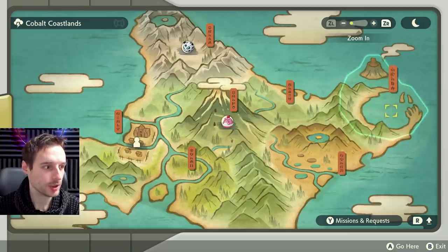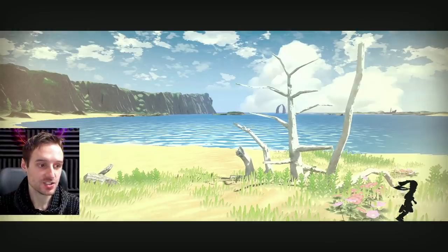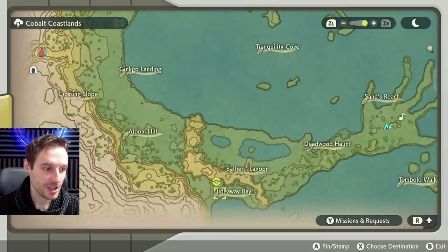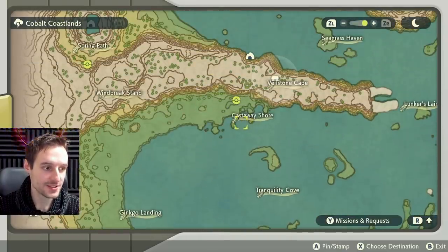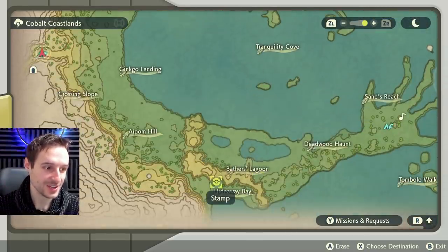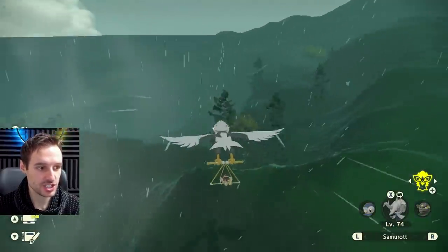Third area is Cobalt Coastlands. Sadly, it's actually the worst one to farm because the terrain is so awkward to get around and the sisters are so spaced out. One sister spawns down here by Hideaway Bay, another spawns on the opposite side of the bay at Castaway Shore, and another spawns on the opposite side of the cliffs in Spring Path. We're going to the first camp for Hideaway Bay to show the general spawn area.